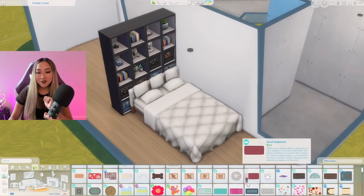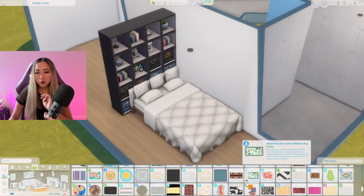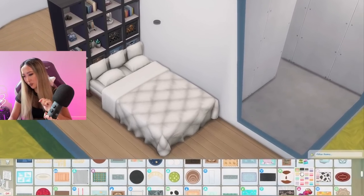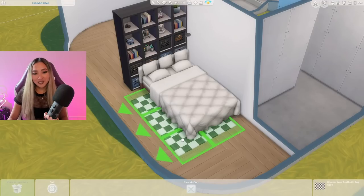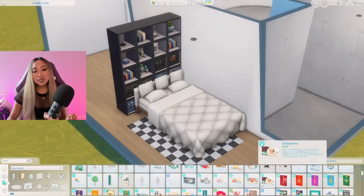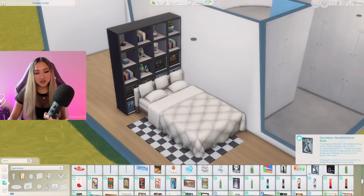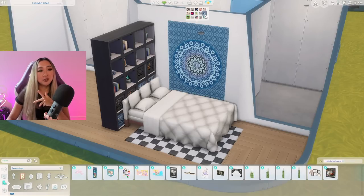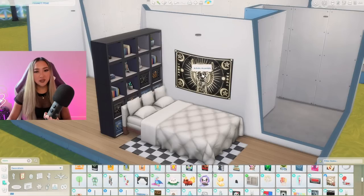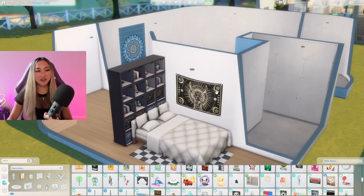Checkered prints are an absolute must with the grunge aesthetic and I do remember we have a checkered print rug somewhere. Oh my gosh, is it from the Pastel Pop Kit? Yes it totally is! Who would have thought the pretty pink Pastel Pop Kit would have the perfect rug for this type of room. This aesthetic definitely relies on a lot of expression on the walls so I want to add an interesting tapestry — one from High School Years would be perfect. I'll use the black one and reuse the blue one in the living room later.